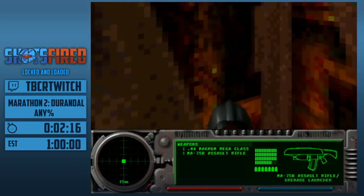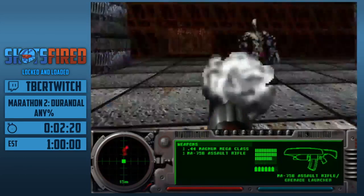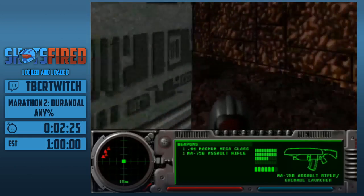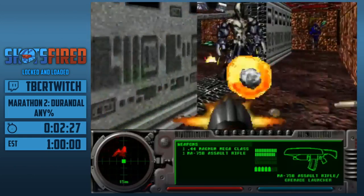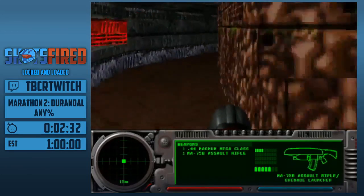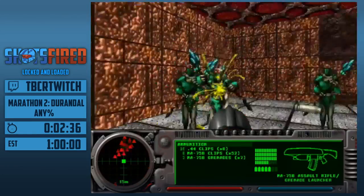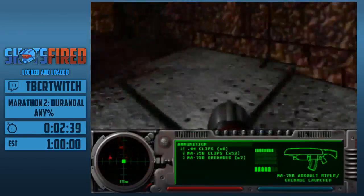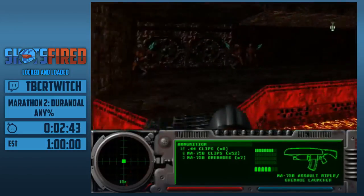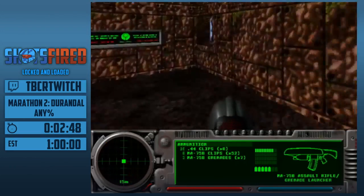We're going to take a safe strat in this level, because the jump I would normally do in this control level is a bit too risky — you don't get a save until after that jump. We're just going to do it without getting to that area. The other option would involve jumping from that ledge with a grenade to the face.